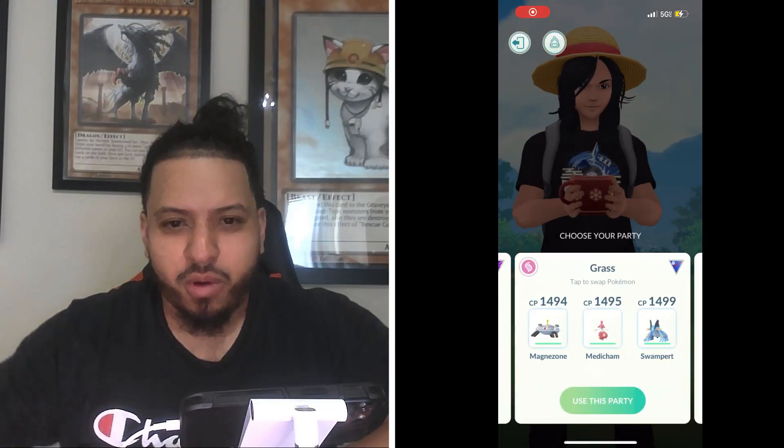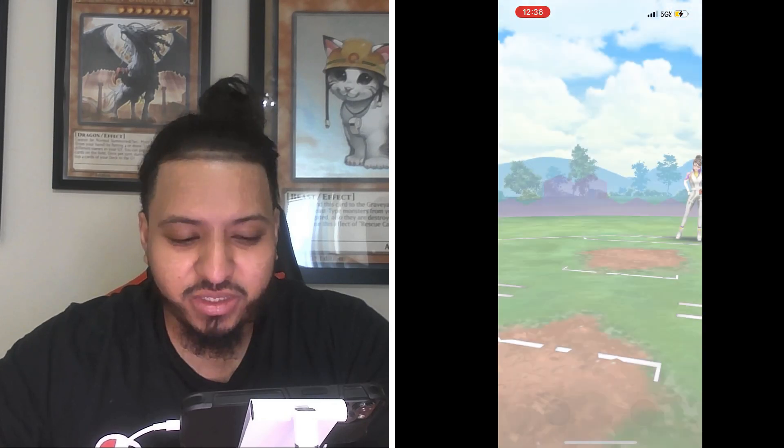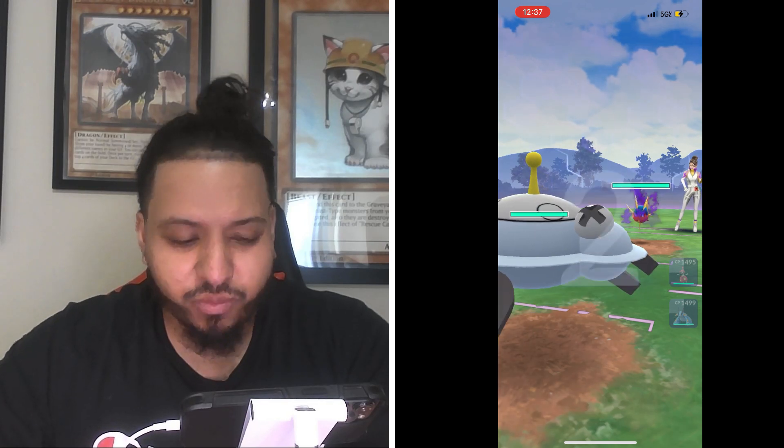Alright guys, today I'm going to take down Team GO Rocket Leader Sierra using greedy Pokémon. I'm going to use Magnezone, Medicham, and Swampert. This is the August 2024 lineup — Sierra's leading with Shadow Carvanha.